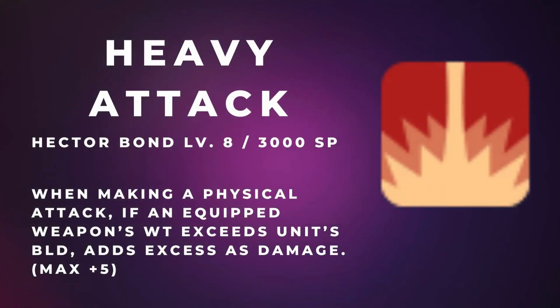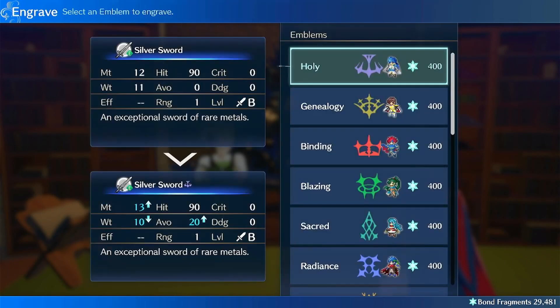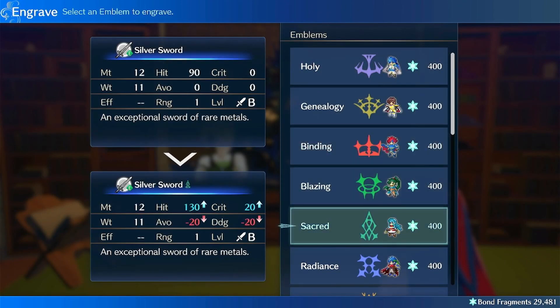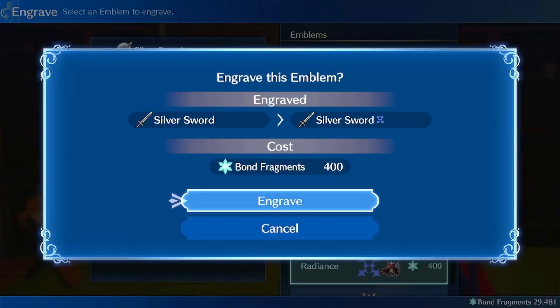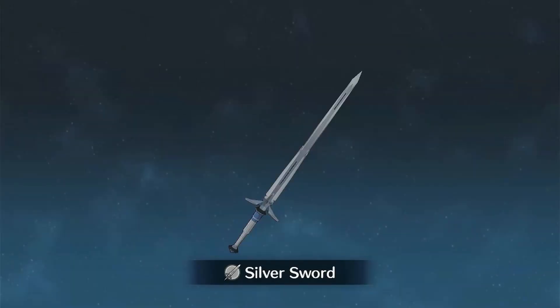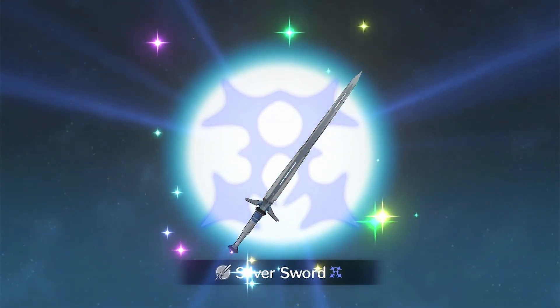Hector's Heavy Attack is the best use for whatever weapon you gave Ike's Engrave to. Ike's Engrave increases a weapon's weight far beyond any unit's build, which is exactly what Heavy Attack is looking for. Heavy Attack adds excess weapon weight as bonus damage to a max of plus 5. Putting this on a base sword increases damage output by about 50% and turns the unit into a close-combat monster.